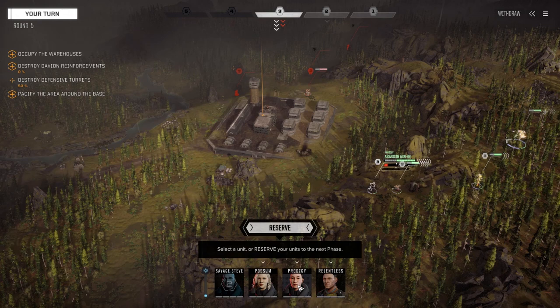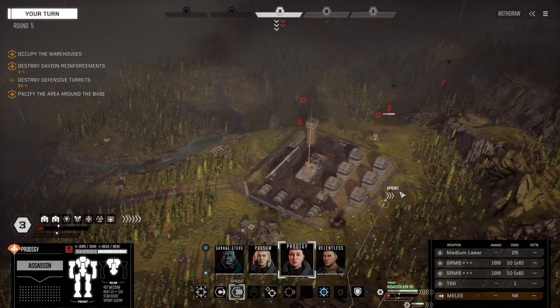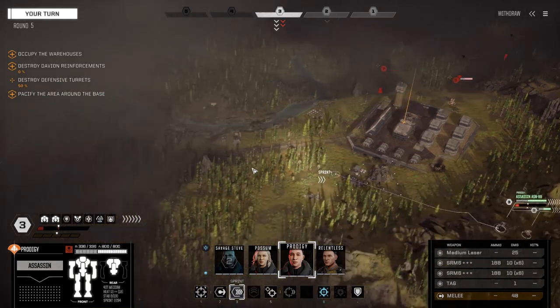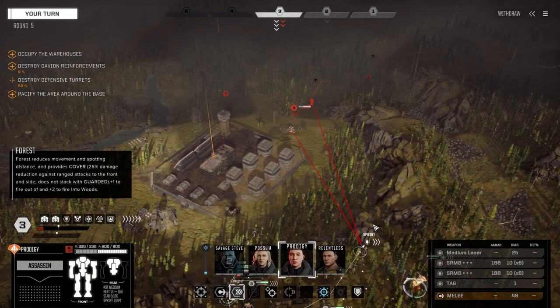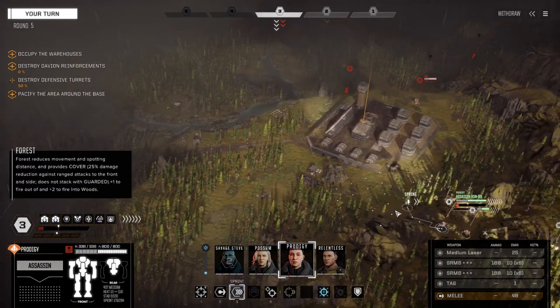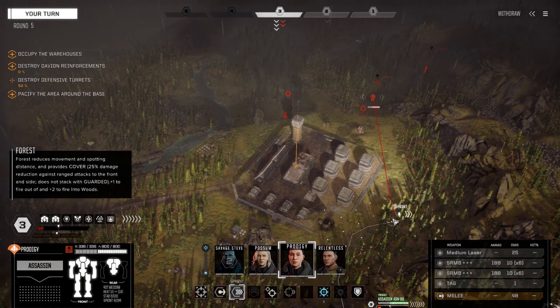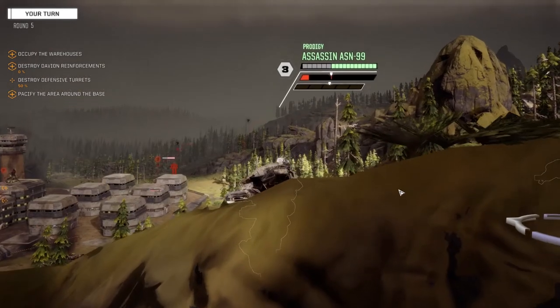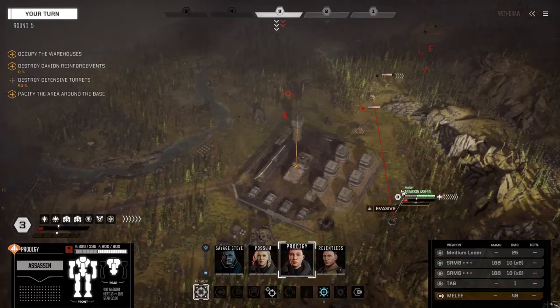Let's get Prodigy down here. I want to get this turret but can't actually get any turrets from where I am - but from back here we can. We'll engage the mech then. Let's find out what it is - we're gonna have lots of chevrons of evasion. Looks like there's three of them, now four of them.